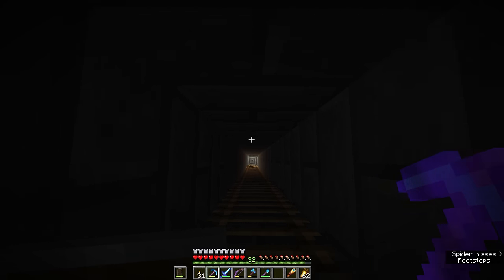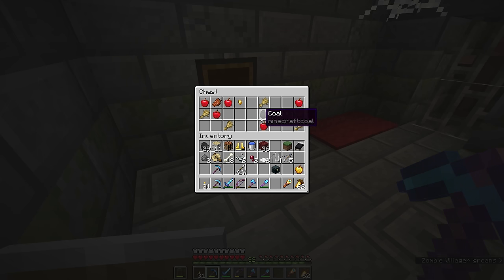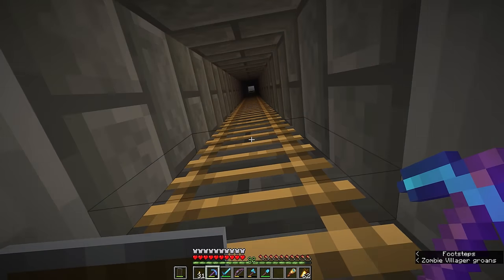We're going down to this research station — we're probably not going to cure the zombie villager here since we're not planning to stick around too long, but we are going to take the golden apple from the chest. There's one golden apple, a little more coal, a few regular apples, and some wheat. We're going to take the splash potion of weakness and be on our merry way.